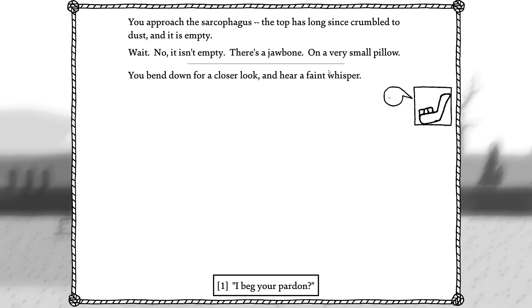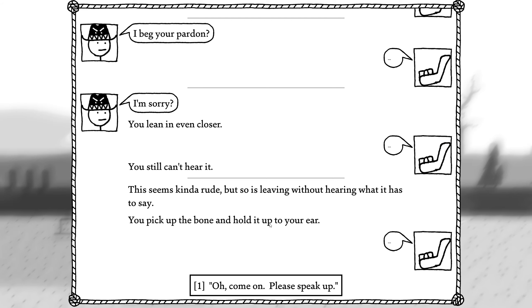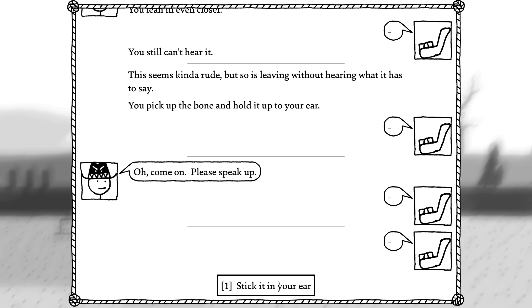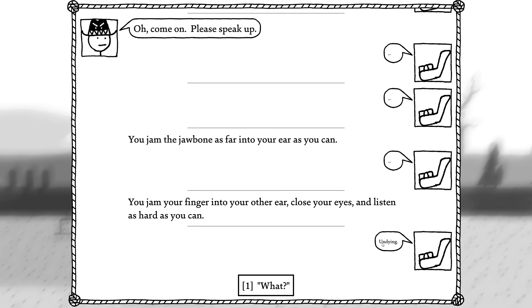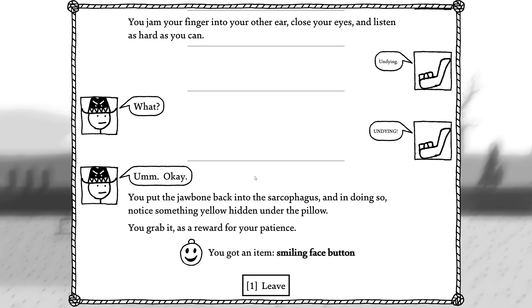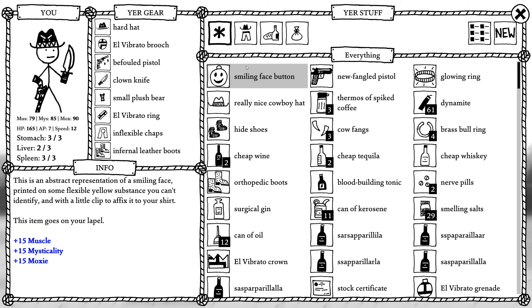First sarcophagus — the top has long since crumbled into dust. It's empty. Wait, no it isn't — there's a jawbone on a very small pillow. Bend up for a closer look and hear a faint whisper. Beg your pardon? Even closer. Still can't hear it. Let's pick it up — seems kind of rude, but so is leaving it without hearing what it has to say. Pick it up and hold it to your ear. Come on, please speak up. Stick it in our ear, jam the jawbone in as far as you can, stick a finger in your other ear, close your eyes and listen as hard as you can. And... 'Undying!' Put the jawbone back and notice something yellow hidden under the pillow — grab it as a reward for patience. The smiling face button.